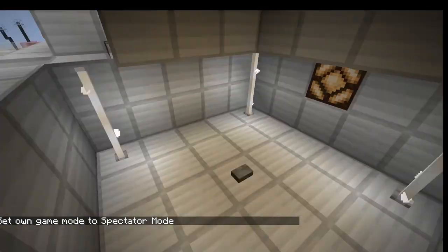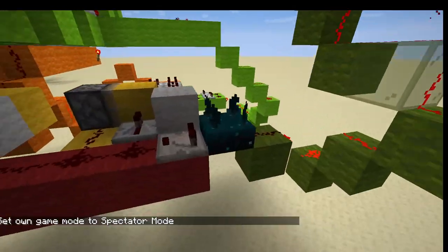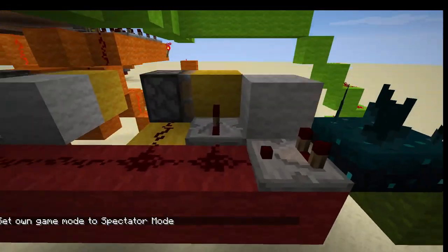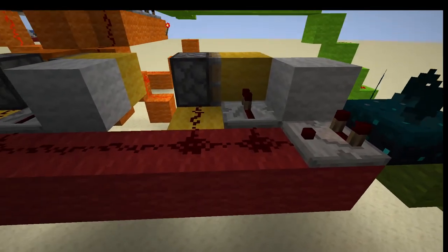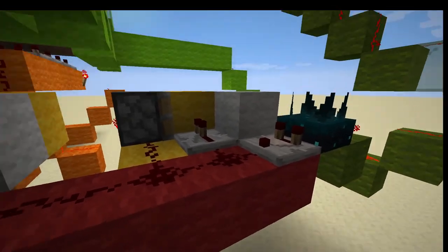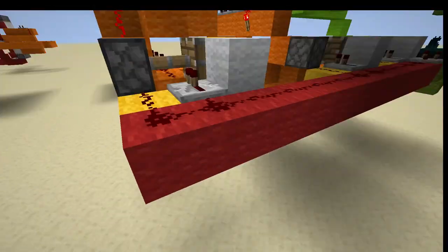So if I were to go into spectator mode and show you how it works — there's the Sculk sensor that powers everything right below it. It uses the fact that each thing you do has a different signal strength. So walking would just be one, jumping would be one, two, three, four, five, and then pressing the button would be all the way out here.